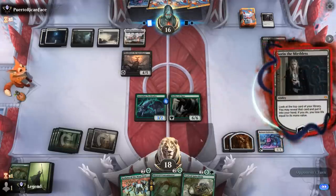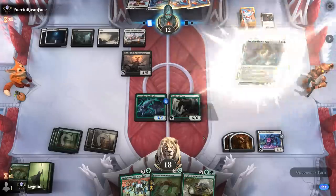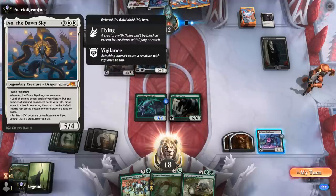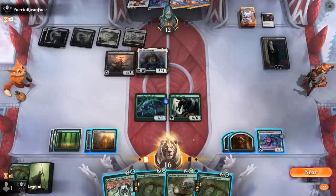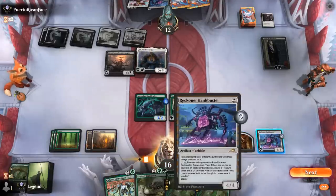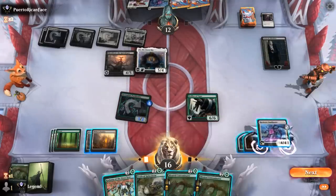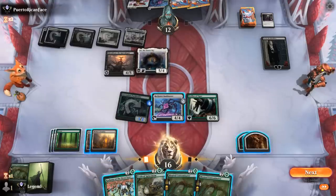Sorin keeps plussing — reveals a Wandering Emperor that we can maybe still deal with. And a Dawn Sky. Defiler survives, but opponent adds a large flyer to the board. We need to make things happen — we have 5 mana. Most efficient sequence: Contaminator and Spinoderm, and probably crew the Bankbuster too. Could also set up Kodama to give Trample to our creatures, but maybe save it for next turn as a surprise.